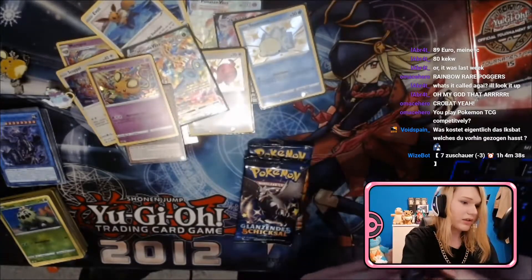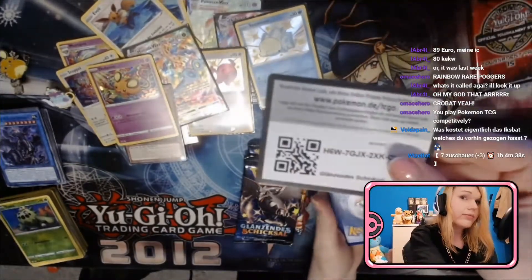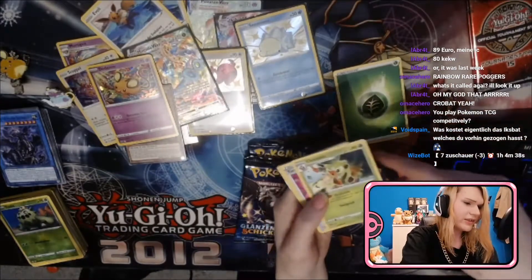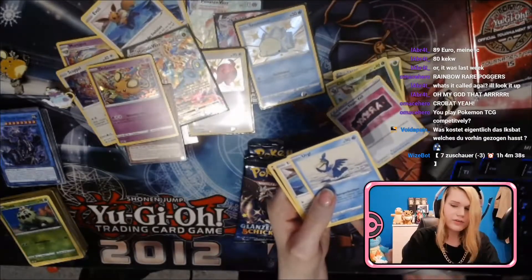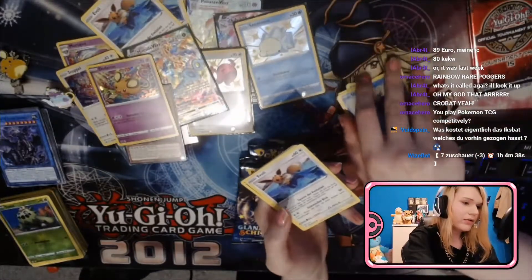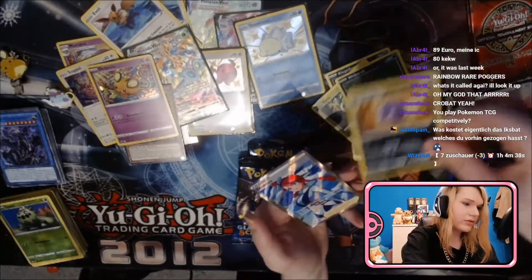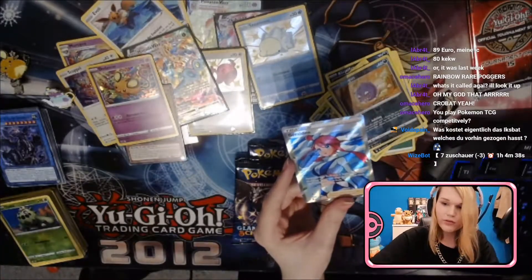Like literally, if I pull a Charizard I'm gonna jump or something. Leaf energy, grass energy, Team Yell thingy — I think that's Cramorant, right? Yeah. Eevee, more Morpeko, Rollout, Spinner Rack. Oh damn — full art Skylar! That's so nice, that's so freaking nice!